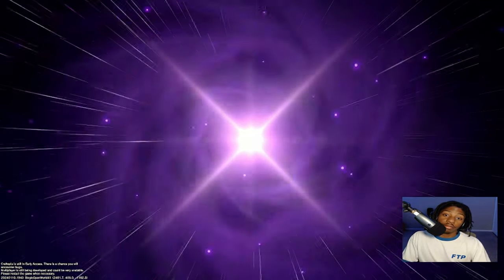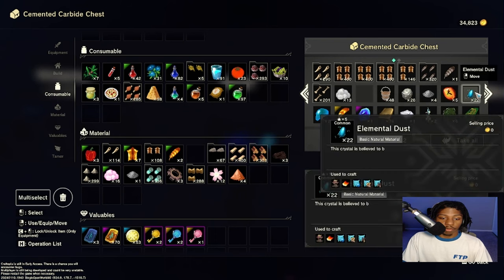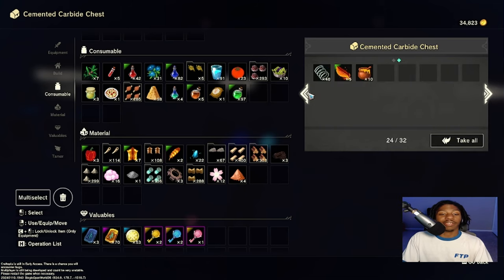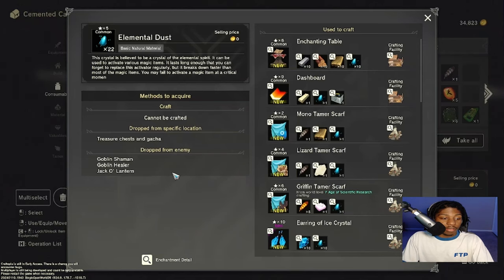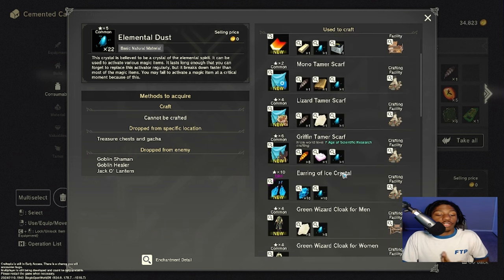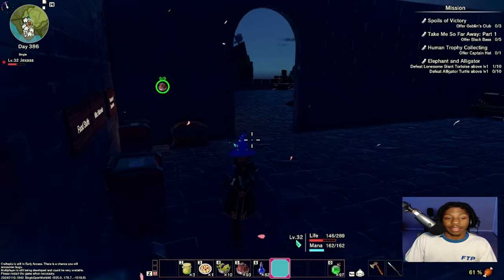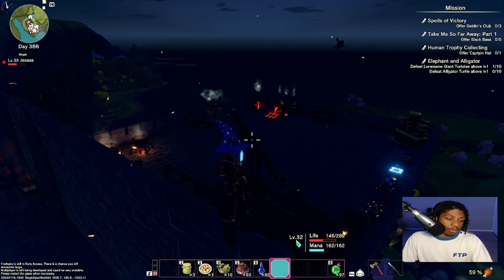Okay so it is nine of those flags, but I don't need the talisman flags to go along with it. So I need way more dust than what I have sitting in this chest, and I know that's all I have because all my stuff is finally organized. Cannot be crafted — obviously dropped from goblin shamans, goblin healers, and jack-o-lanterns. So I need... 81 of this stupid elemental dust. Ugh.